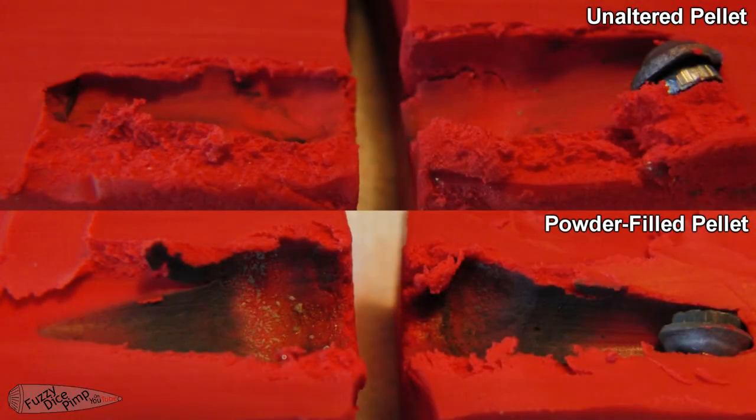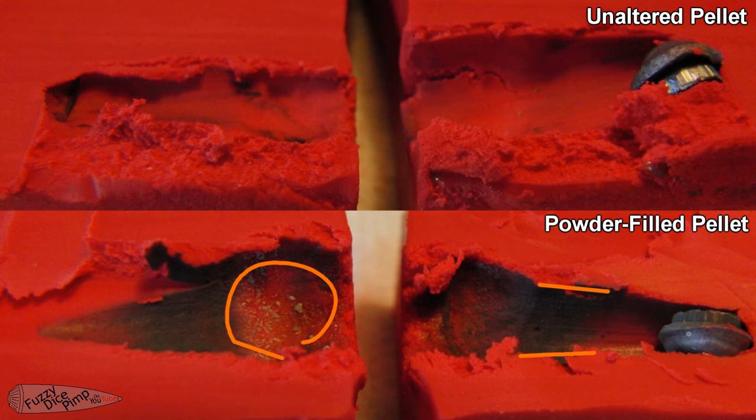One of the easiest things to note is the entrance cavity is much larger on the explosive pellet and the following passage is a bit more narrow. This could just be because the explosive pellet tumbled on its side before the regular pellet did.